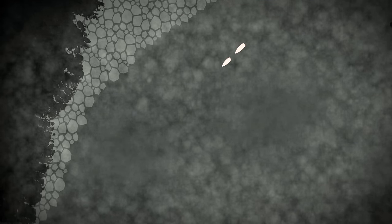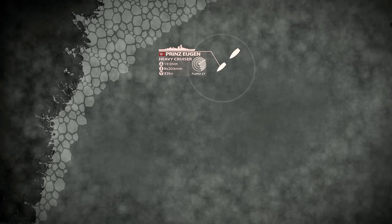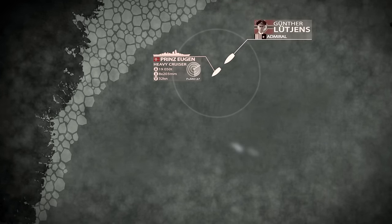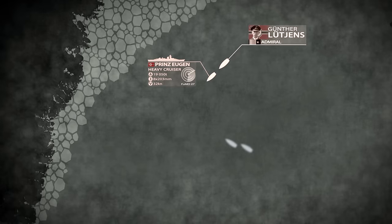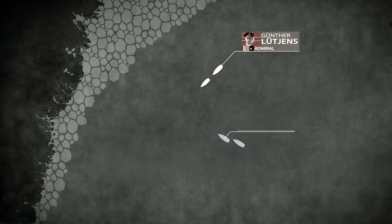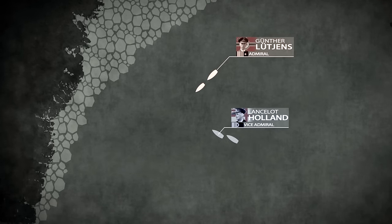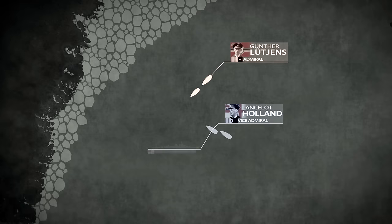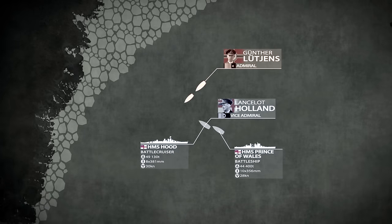Unfortunately, the bad news was still coming. Six hours later, at dawn, the Prinz Eugen's hydrophones detected the propeller noises of two ships on her port side. Lütjens expected another two British cruisers. But as these warships got closer, he realised from the size of their superstructures that heavier units were about to challenge him. Vice Admiral Lancelot Holland was approaching the German battle group with a force consisting of two capital ships in the lead: the mighty battlecruiser HMS Hood, the pride of the Royal Navy, and a brand new battleship, the HMS Prince of Wales.